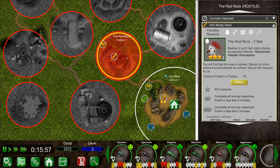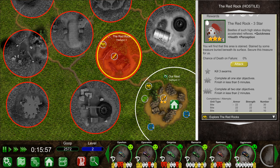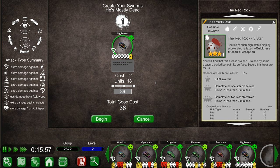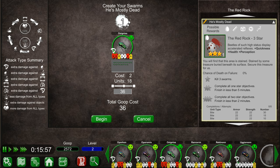Fast forward a little bit - he did it! A new area was discovered. We have learned about the number of swarms, what types of enemies there are, and how many enemies oppose us. Beetles of such high status display accelerated reflexes - plus quickness, plus health, plus perception. This is a red rock beetle egg and it gets better stats. Let's finish off this episode by sending out our strongest beetle boy. I want somebody relatively quick with decent armor and good strength.